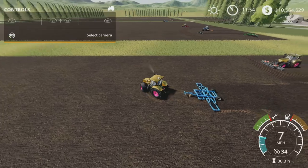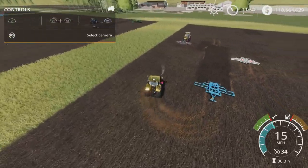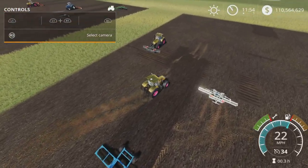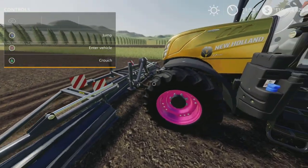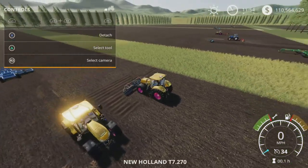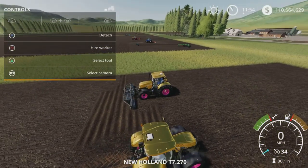Pretty much they all work with workers — I didn't test every single one. This next one is funny because I had it hooked on the back; it is obviously a front cultivator.